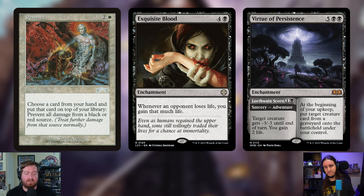Virtue of Persistence is also going in. It's an adventure card — the adventure side is Locthwain Scorn, one and a black sorcery that gives a creature minus three minus three until end of turn and gains you two life. The enchantment side costs five and two black: at the beginning of your upkeep, put target creature card from a graveyard onto the battlefield under your control. Every upkeep grabbing the biggest creature in anyone's graveyard is strong. And if you can miracle this for three mana, even better.